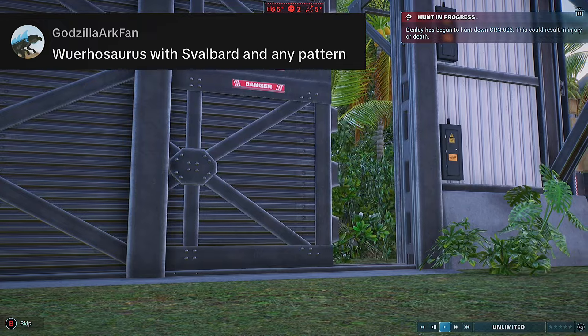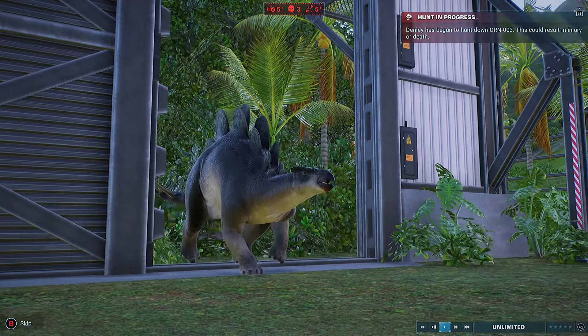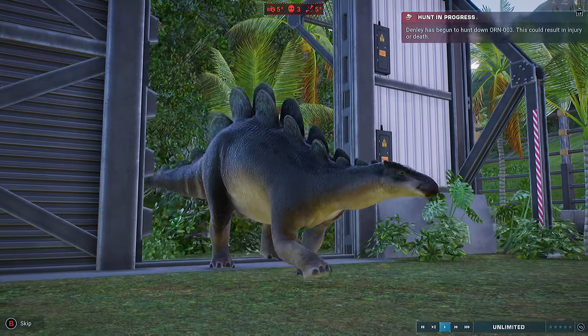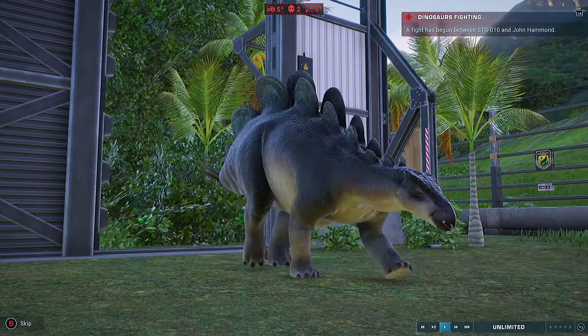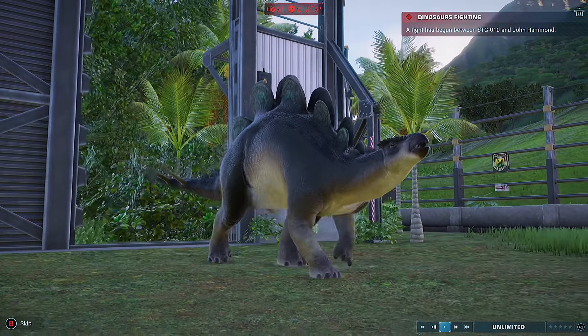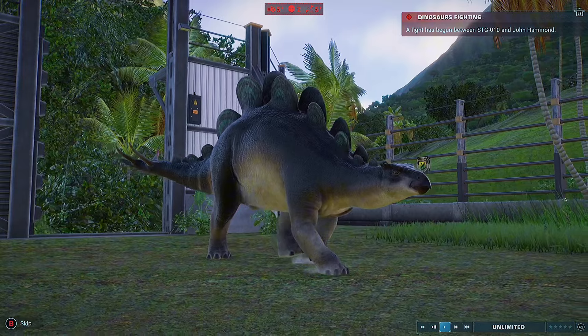Godzilla Ark fan wanted the Wuanasaurus with a very particular skin colour, which I really like, and I got to choose the pattern. I went for this and I feel like it goes with the skin colour as well — it looks really great, especially the zebra stripes on the back of the tail. I did record it on the island, but I don't know where that clip went — it just kind of vanished.